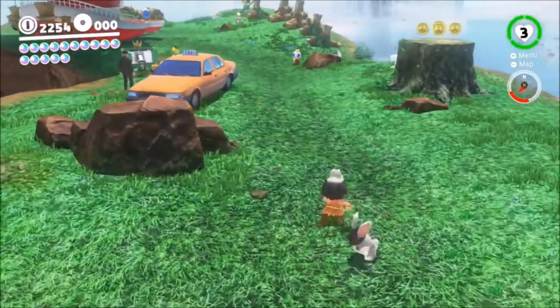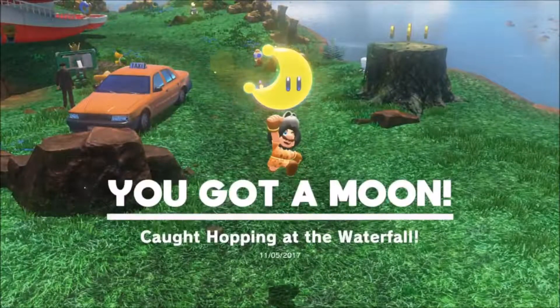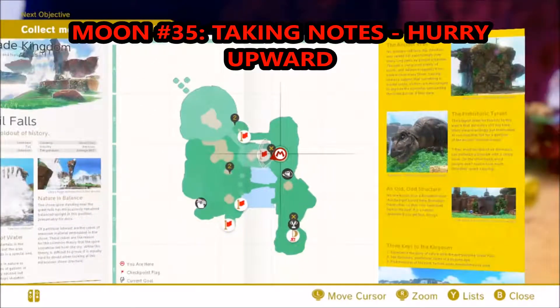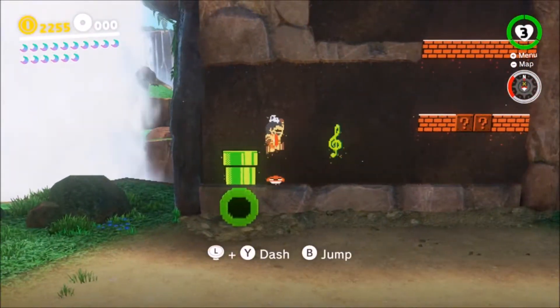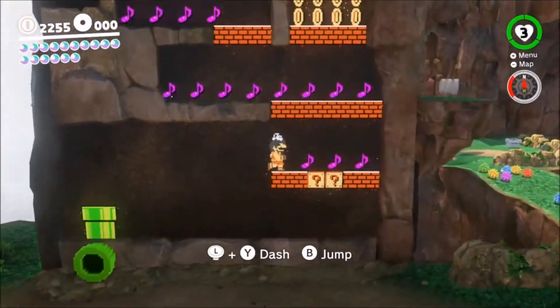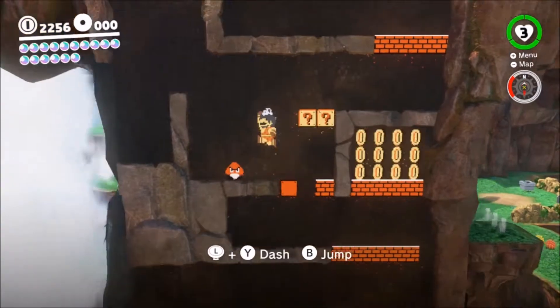The next one is just grabbing a rabbit at the beginning. It's very simple — just jump on it and hit it with your hat, whatever you need to do. For whatever reason it shits out a moon. This next one is a note challenge. Very difficult — the degree of difficulty again on this one is very hard. You've gotta jump up and hit bricks. It's very, very tough.